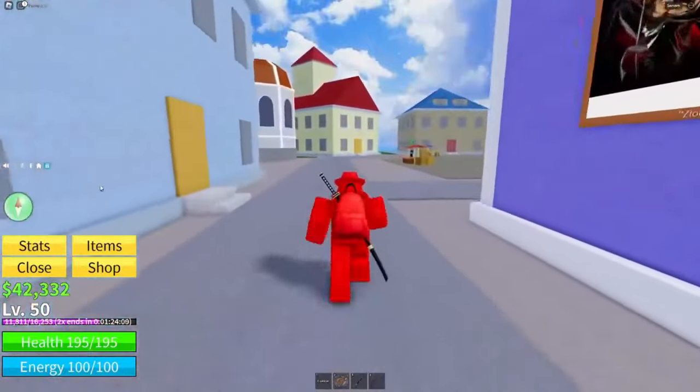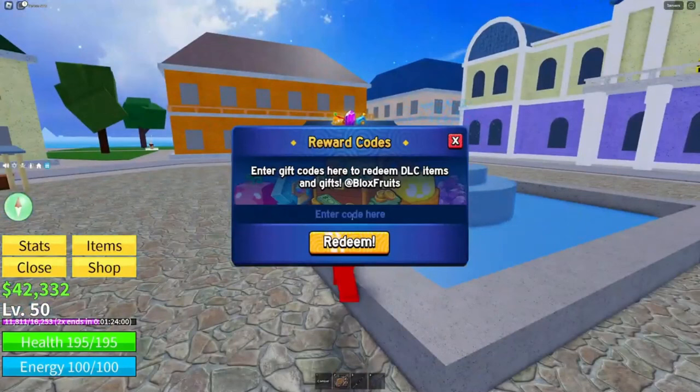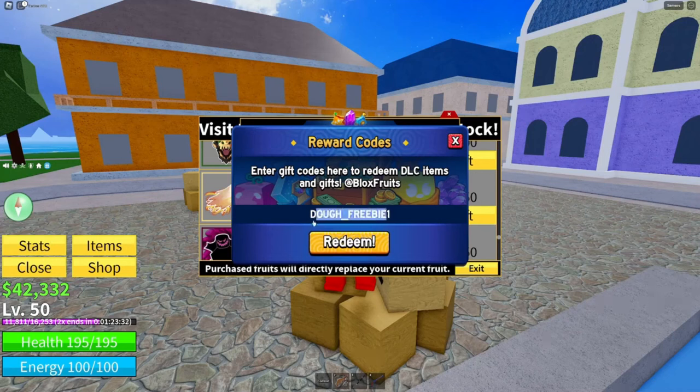Alright, let's get right into this code. This blue icon is where you go to redeem codes. Click in the middle of the screen to type. The code for this is: dough underscore freebie one — so that's 'dough', underscore, 'freebie', underscore, then the number one. Go ahead and redeem that.